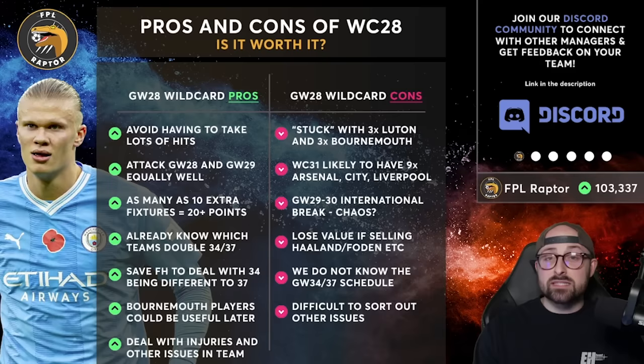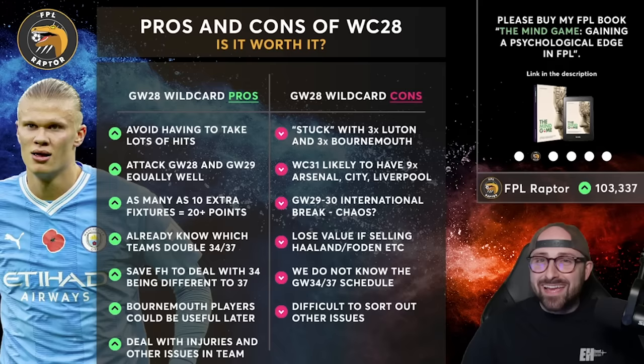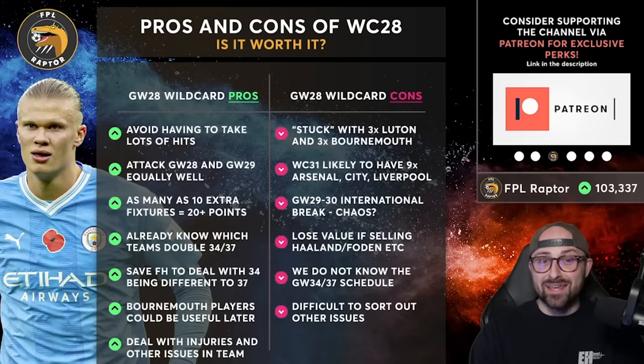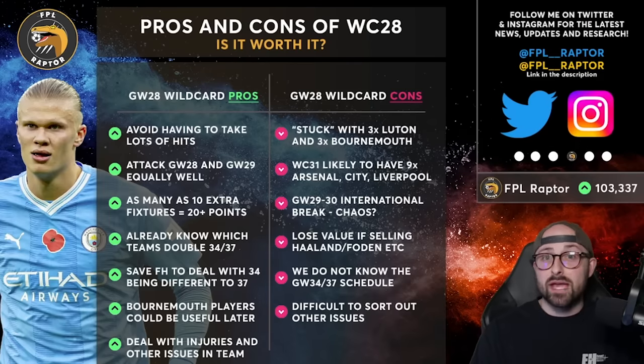The next issue is there is an international break between game week 29 and 30, and international breaks are always chaos. Let's say you build a perfectly good team this week, get through 28, gain loads of points, and get a really good team for blank game week 29 — and then you pick up four injuries in the international break. You are going to be kicking yourself, because not only are you already six players behind the wildcard 31, you're potentially another three or four transfers behind due to new injuries.